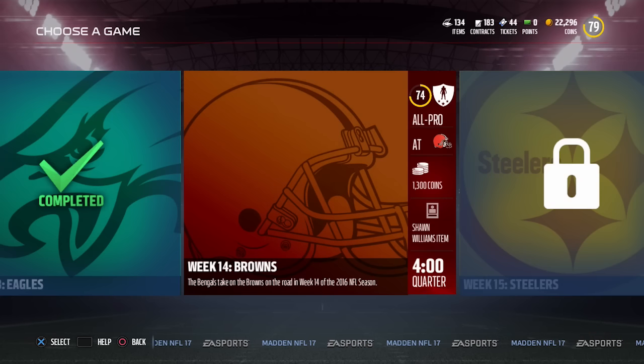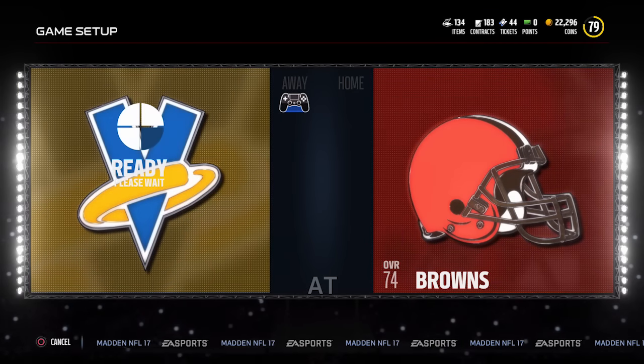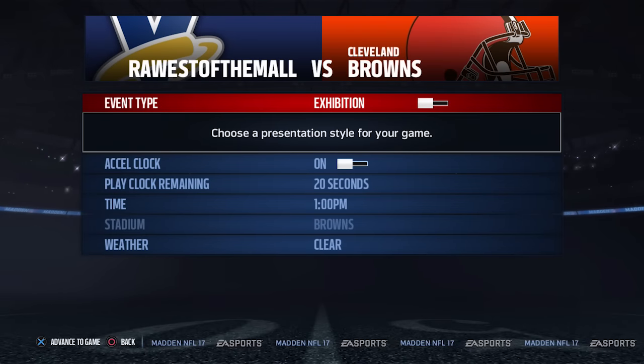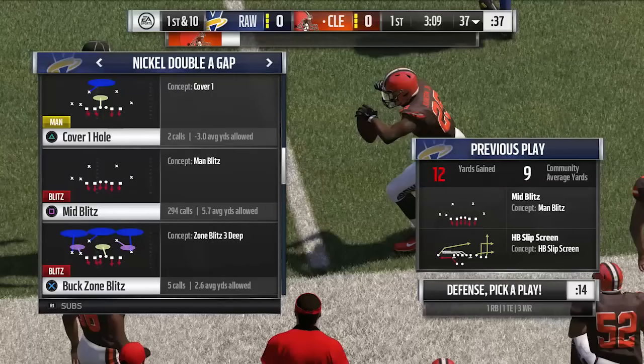We did an offensive money play, and this is going to be what I would consider kind of a defensive money play. I will say there is nothing out there that I'm aware of right now that just guarantees you're going to stop the computer's offense, because when you get to All-Pro and especially All-Madden, it's very difficult to stop them. This is on an All-Pro challenge — All-Madden's a little bit different, but for the most part it works pretty much the same. The play we're doing is from the Nickel AA Gap, it's called Mid Blitz, and it's very simple to set up.